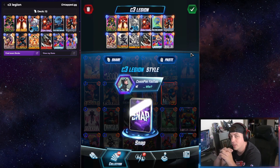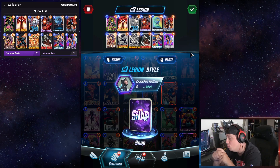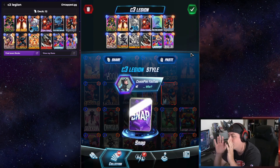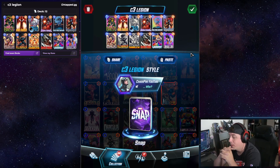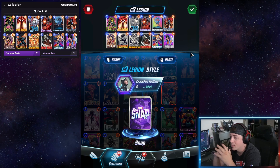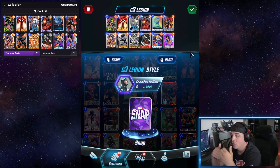I'm not running Luke Cage in this deck, but this can go in just about any direction you want. As long as you have Bast and Valkyrie in the deck — which are cards you should already be running in a Cerebro 3 deck — you can mix and match any 3-powered card you want. I like to think outside the box when making decks. We're changing cards like Iron Man, Adam Warlock, Cerebro, and Mystique to 3 power.